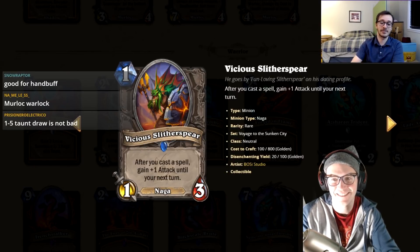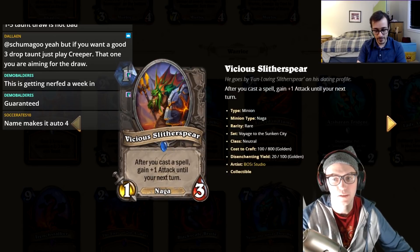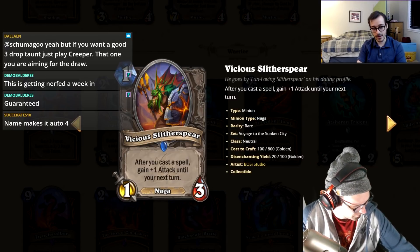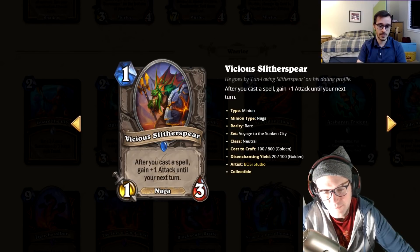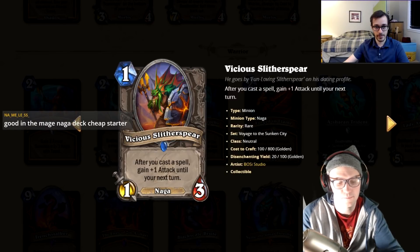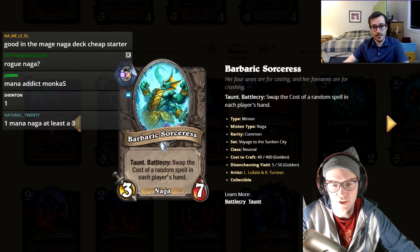One mana, one-three, after you cast a spell gain plus-one attack until your next turn. It's a neutral Mana Wyrm but better — it lasts until your next turn so your opponent still has to deal with the attack. It's going to see play in every Naga deck. I'll give it a three.